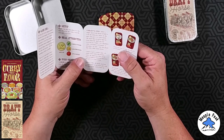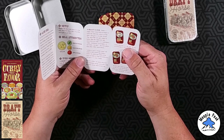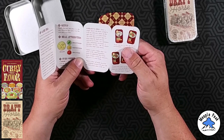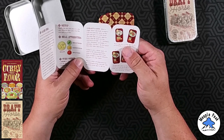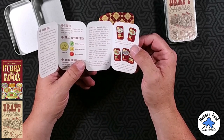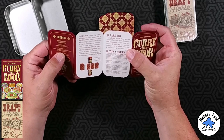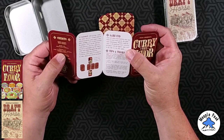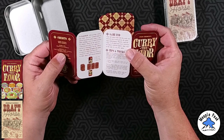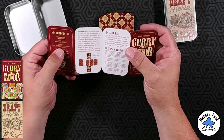Select a single meal from those in hand or from the leftovers, and give it to your friend. The meal that you give must be better than the meal you last received in at least one of four attributes: value, sweetness, savoriness, or spiciness. After all the cards from both the deck and the leftovers have been given, the game ends immediately. Players count the value of all meals they have received; the player with the highest value wins. In the case of a tie, play again.